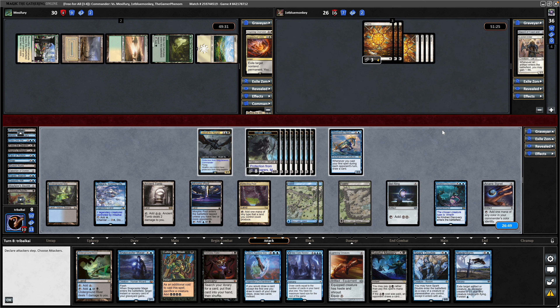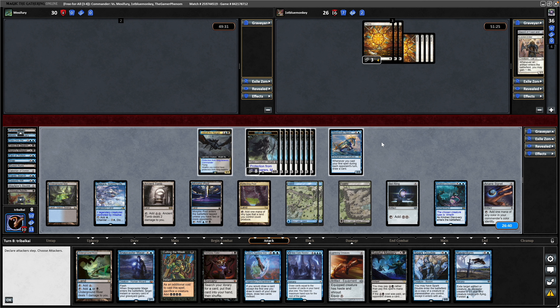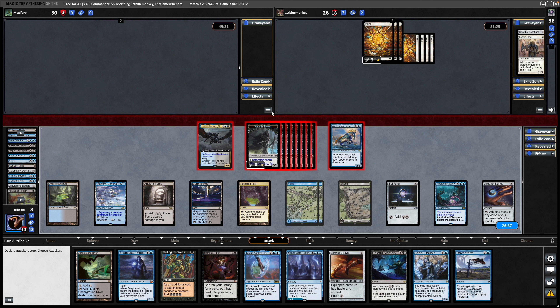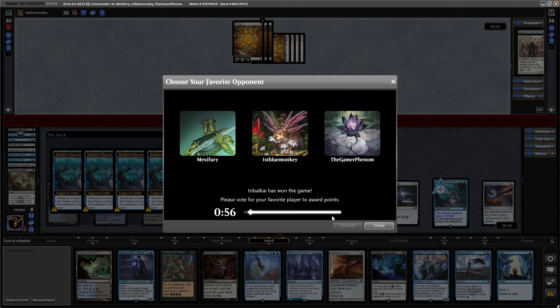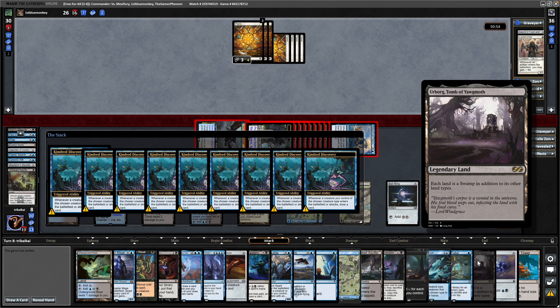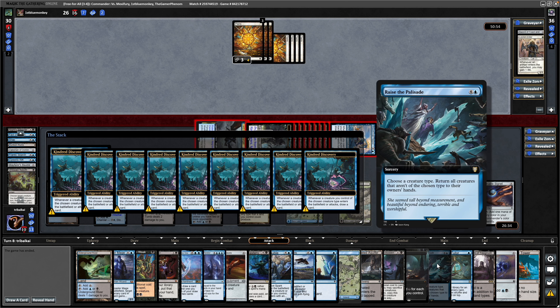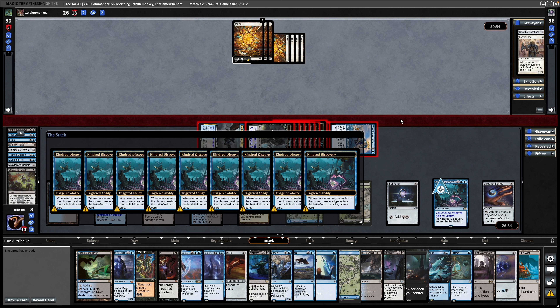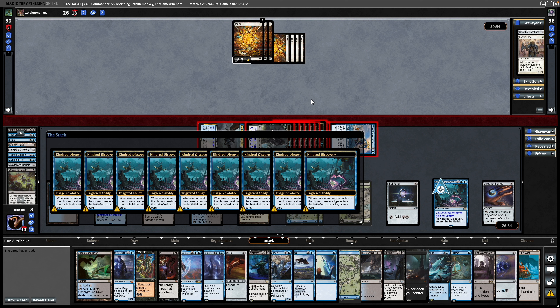Not sure why these are being debuffed — we still have 9 Wraiths. Attack with all creatures goes straight down the middle at the white player, drawing us a bunch of cards to the Kindred Discovery. And then deciding to scoop — let's see if the client wants to show us what we were drawing there. We got into the Cabal Coffers and Urborg combo, as well as Mystical Tutor, some more mana, and Rise of the Palisade. Pretty convincing one in the end — didn't see too much removal, and didn't see any on our commander, amazingly. I thought I was risking it going that fast but it paid off well for us.